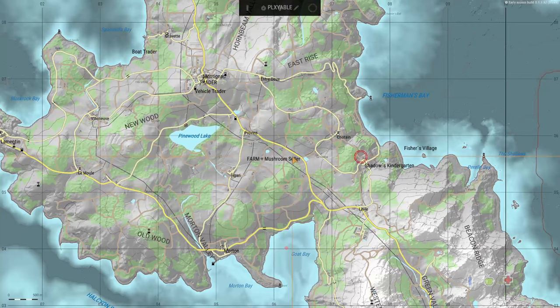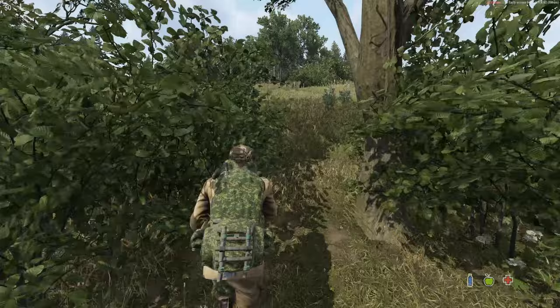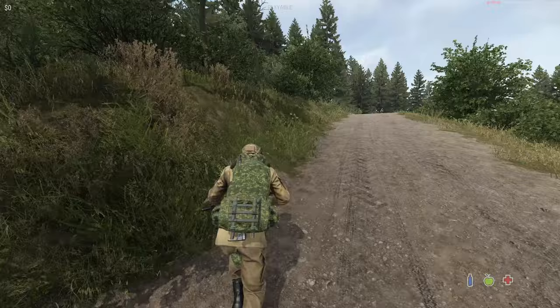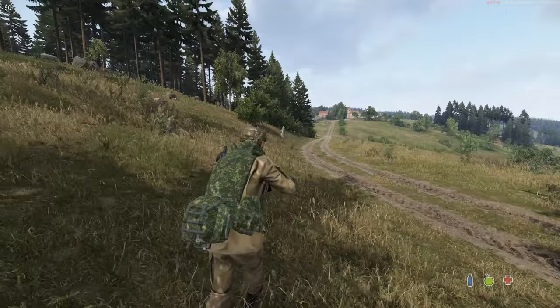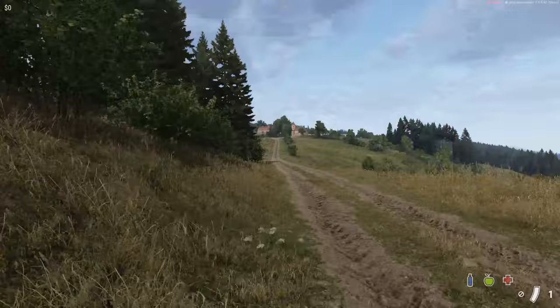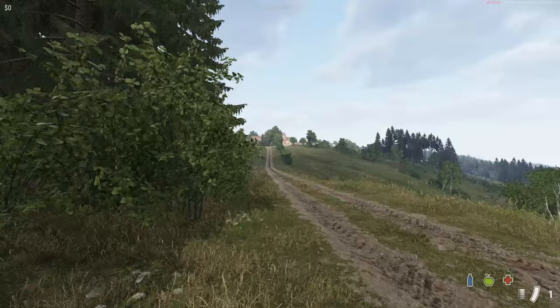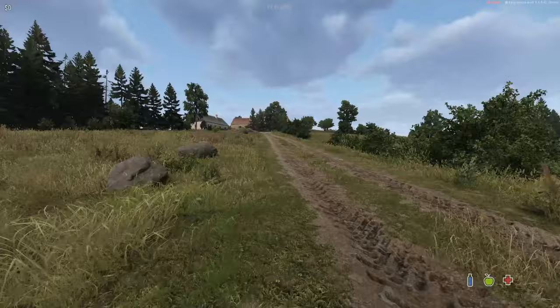We're coming out, going through Chotain to get a change of clothes and a backpack, then up to the trader. The red circle on the map is where you are — this dirt road leads straight to it. Always best to run at the side of roads so you can get into cover. Taking it very carefully — if you've been running and your gun's down, always aim and stop aiming again so your gun is up and you can hip-fire.